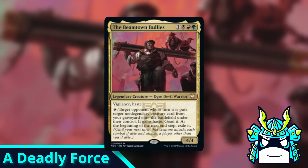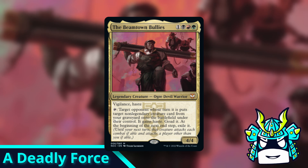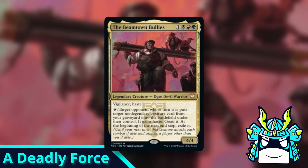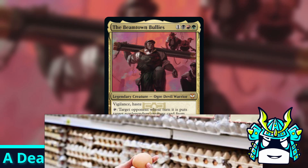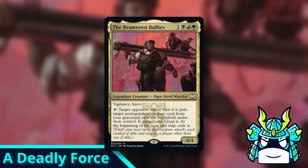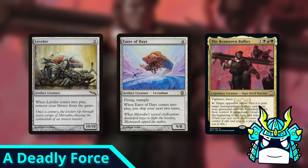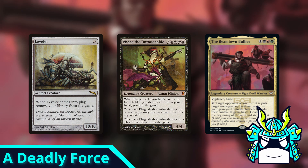Our next combo is going to get into some pretty janky territory. We're looking at the weird new commander, Beam Town Bullies. This Jund 4 mana 4/4 has Vigilance and Haste, and you can tap it during an opponent's turn to give them a non-legendary creature from your graveyard. The creature gets haste, gets goaded, and then gets exiled on the next end step. There are a lot of obvious synergies — basically any creature with a game-losing ETB, like Leveler or Eater of Days, can take out a player really quick. Sadly, Phage's ETB that literally makes you lose the game won't work because Phage is legendary, so we can't use it with this commander.